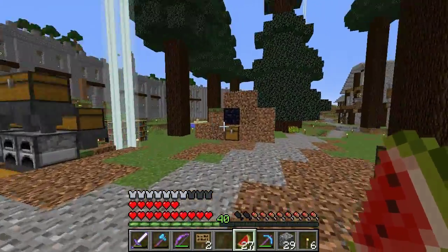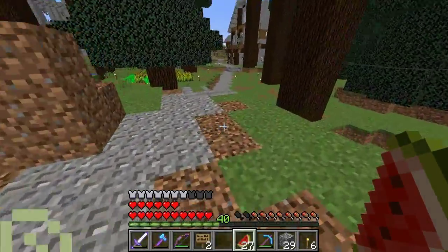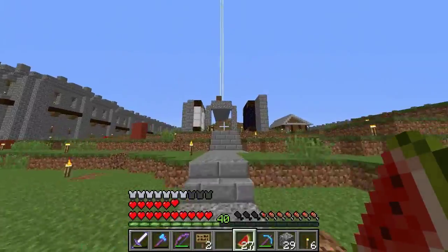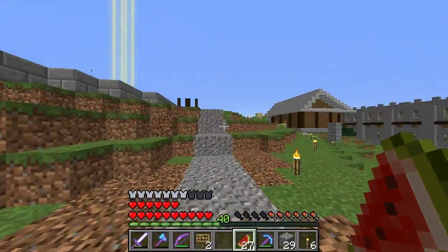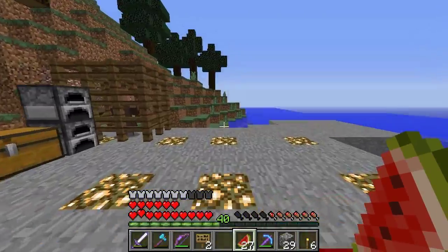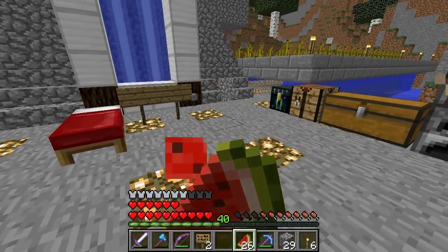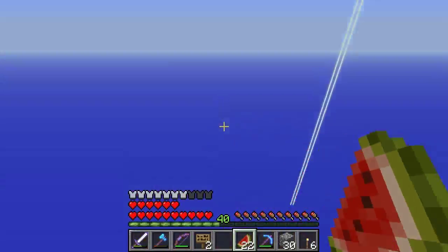I've been busy working on main spawn — not spawn town, but the actual spawn spawn. I want to show you guys what I've been up to. So this is spawn town, and then through this magic portal we have spawn spawn, which is out at 10,000 by 10,000. Pretty far out — this is where all our automatic farms are, and I've been busy since last time. Let's go through everything step by step.